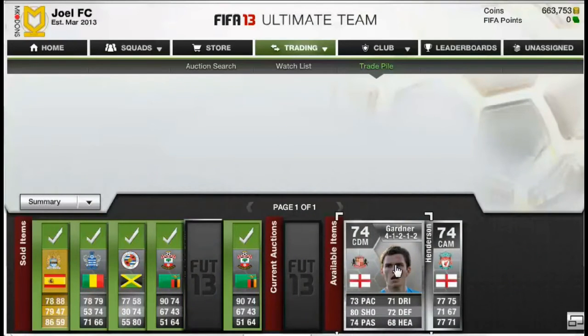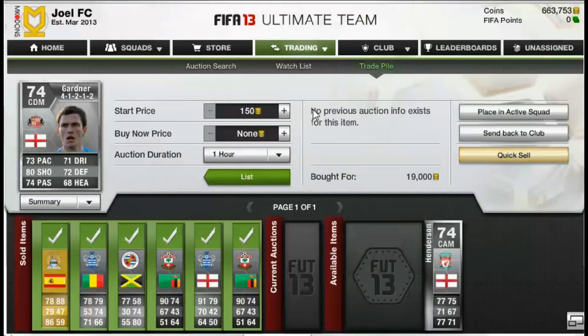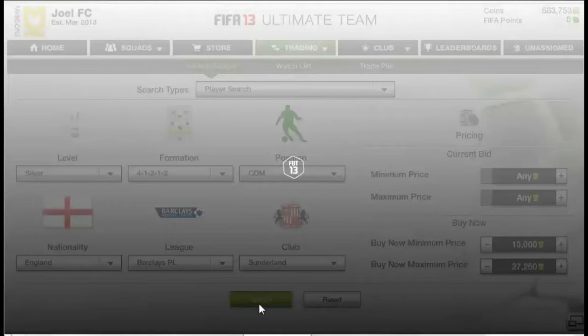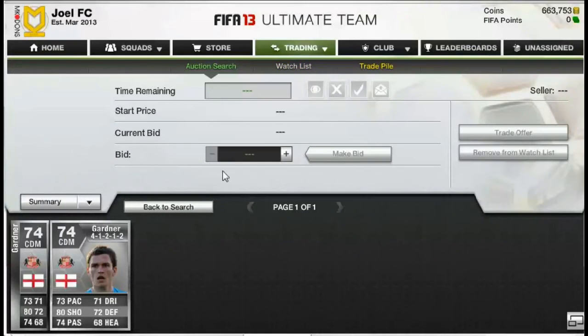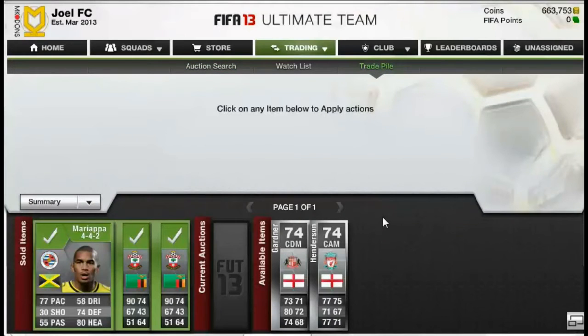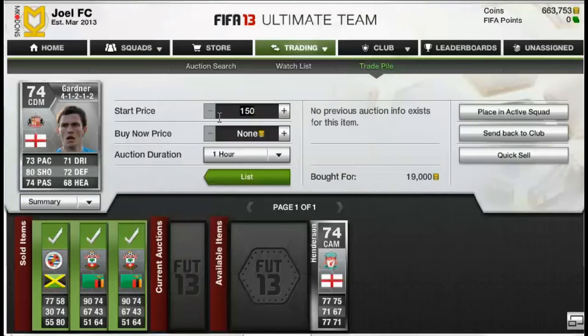I've actually got two players I've won on a bid and these two are some cracking deals. I can put this Gardner up for around £25,750 — let me check the market for him. Yeah, £25,750 is actually the cheapest on the market right now, so I'm going to put him up for £25,500 and hopefully he should sell for a really good profit — almost £5k, so really good going.